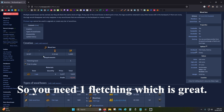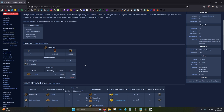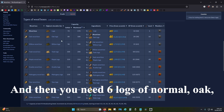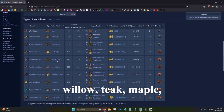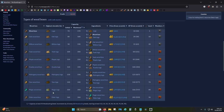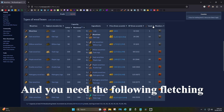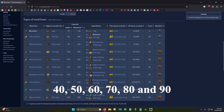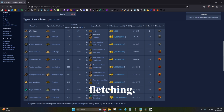So you need one fletching, which is great. And then you need six logs of normal, oak, willow, teak, maple, acadia, mahogany, yew, magic, and elder. And you need the following fletching levels: 1, 10, 20, 30, 40, 50, 60, 70, 80, and 90 fletching.